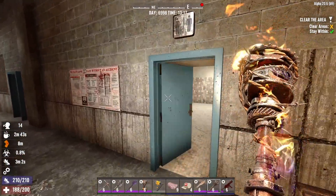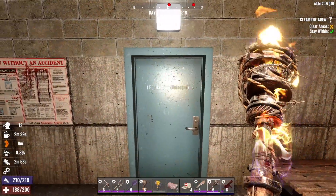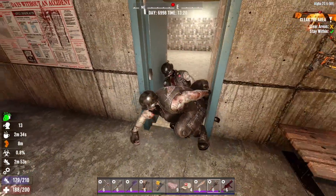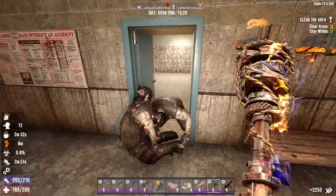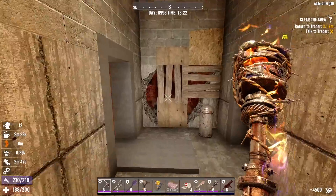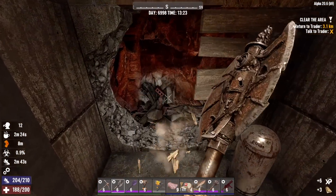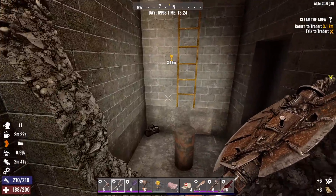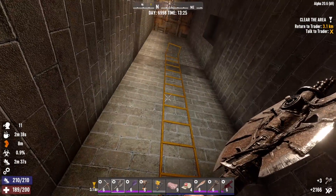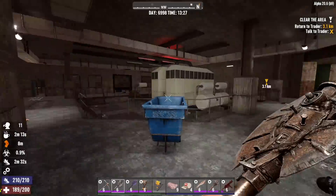Here we go — we're in the bathroom. Two more bikers. Dead and dead. I think there's a weapons bag through here. Yep — I'll take that. Let's get out of here, go grab that treasure chest.